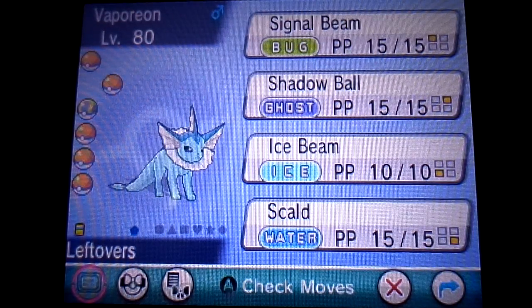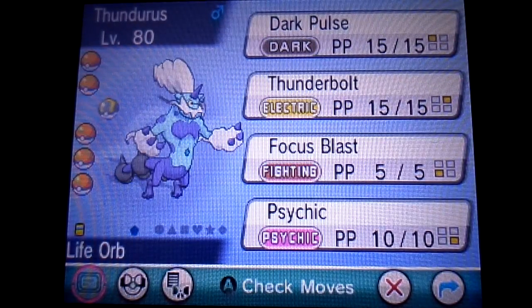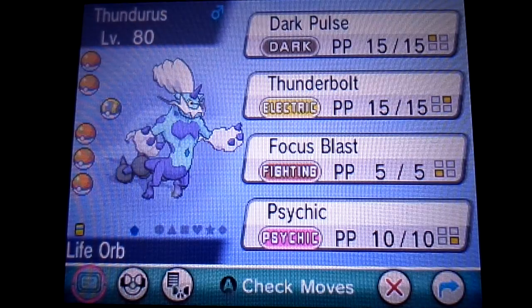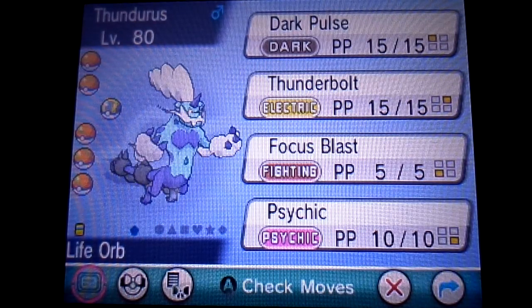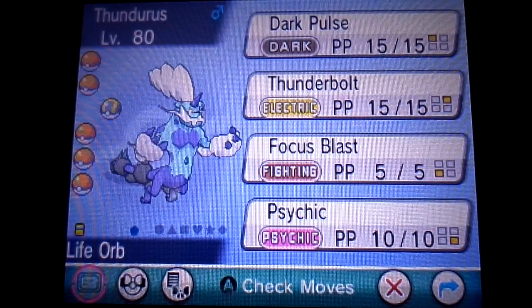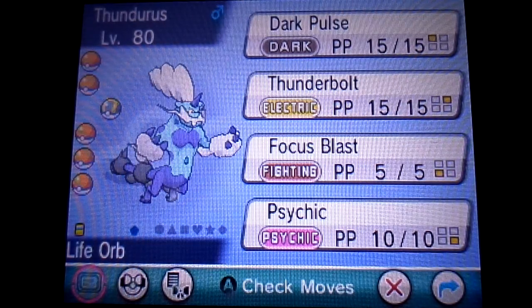I don't see myself using Signal Beam too often. Next up is Thundurus. Thundurus is modest, also trained for special attack and speed, so he is a special sweeper on the team as well. The item is the Life Orb, which gives his attacks an extra kick in exchange for some HP. And since this is Therian Form Thundurus, the ability is Volt Absorb. I chose to use the Therian Form over the Incarnate Form because of Volt Absorb, but also because he has more power in this form, which was what I was looking for.